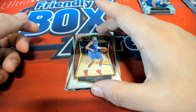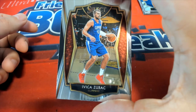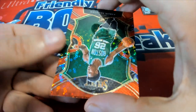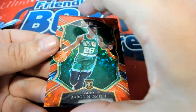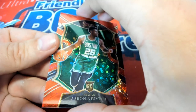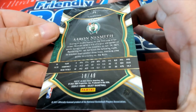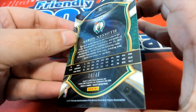Here's some red — it's a Celtics Rookie. This is the Concourse and it's 18 of 49 — very nice rookie card there. Celtics.